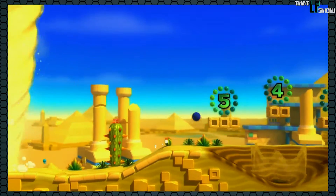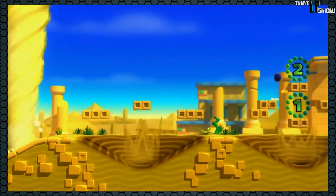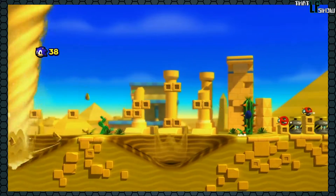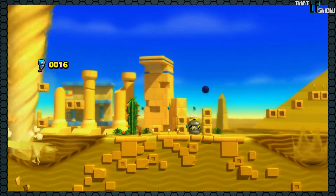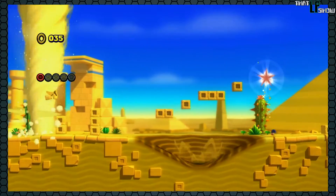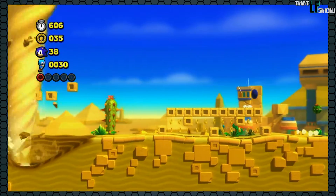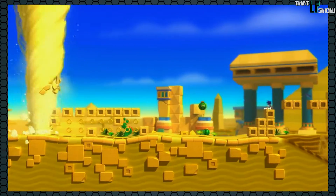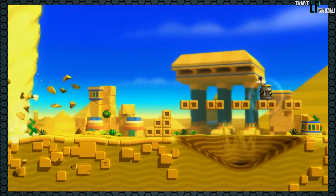Anyway, here we are in Zone 4 of Desert Ruins, and it's an auto-scrolling stage in a Sonic game. I didn't like it in the Game Gear version of Sonic the Hedgehog with Bridge Zone, and I don't like it here. When you have a game where the main concept is that speed is a reward, and you strip away any ability to receive that reward — yeah, no. There's no point in having an auto-scrolling stage in a Sonic game.